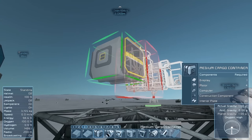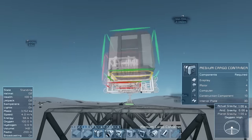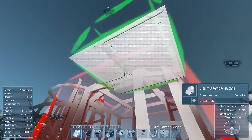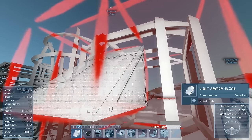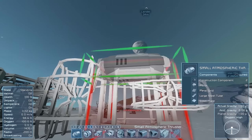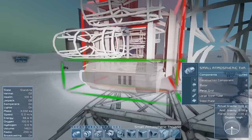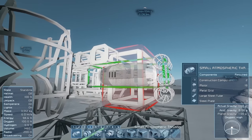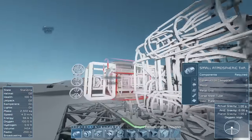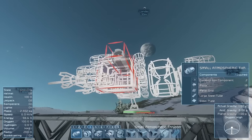On the back there's another small connector port, so we'll use that by dropping a conveyor block there and then leading a pipe network out around to the right. We'll put one massive atmospheric thruster right in the middle, which means it'll be nicely balanced when flying around. We're putting another cargo container on the back, spun so the small doors are on the side and the big door is on top. We'll also give ourselves a ramp to get on and off. There's a gap for a connector on top but we can't get at that yet.